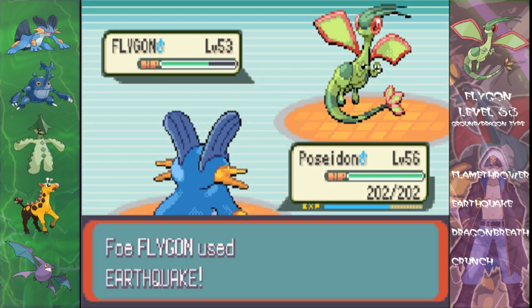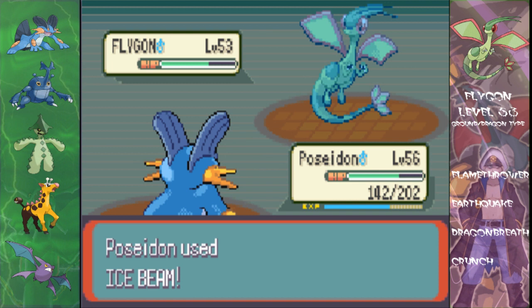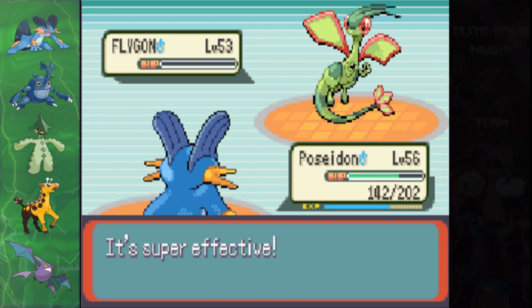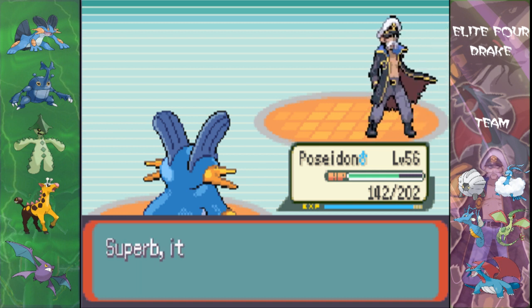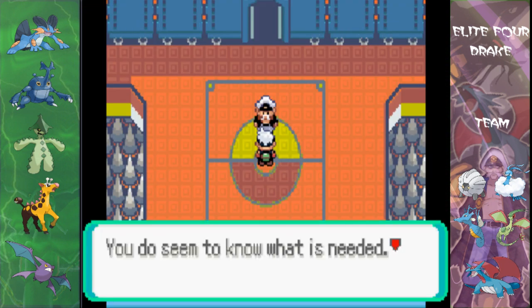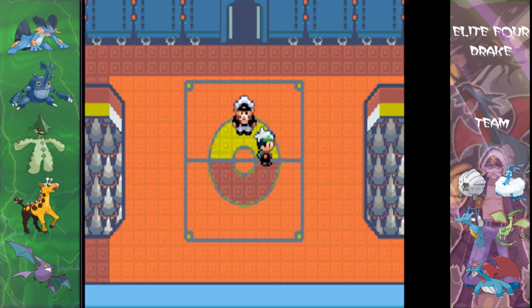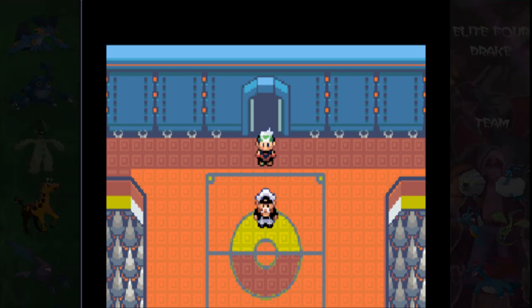Let's go for Poseidon to take Flygon out this time. He's going to go for an Earthquake but that's not gonna take us out because we resist it. That does a nice chunk of damage — we've just got too much health for this thing and we're gonna kill it. Goodbye Flygon, goodbye Elite 4 Drake, and we win! We have defeated the Elite 4 — only one trainer stands in our way now, which is the Champion. We'll see that person next episode. Stay tuned to the next episode where we take on the Champion. See you guys next time, bye!